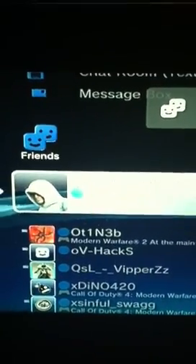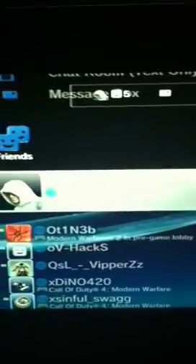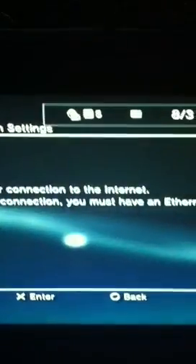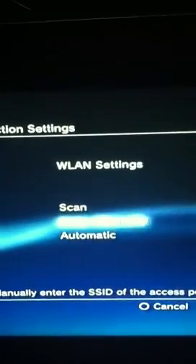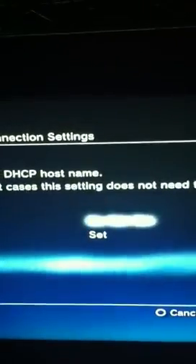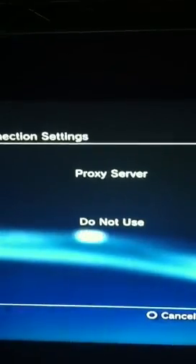What up guys, LARip8 here. Today I'm going to show you how to bypass MW2. First, go to Settings, Network, Internet Connection Settings. Sign out, then select Custom, and fill out the rest of your settings. When you get to Proxy Server, you want to set it to use.